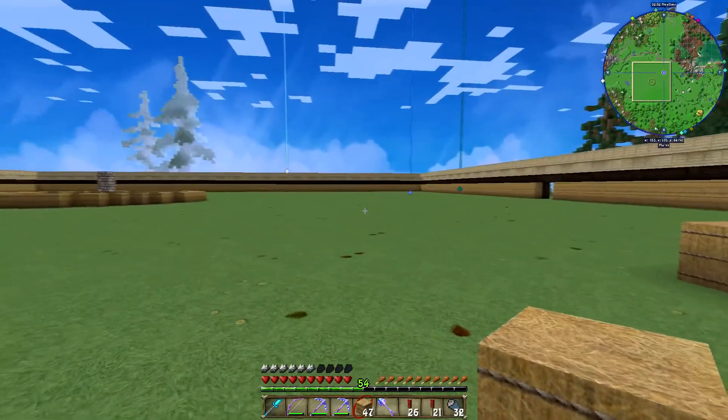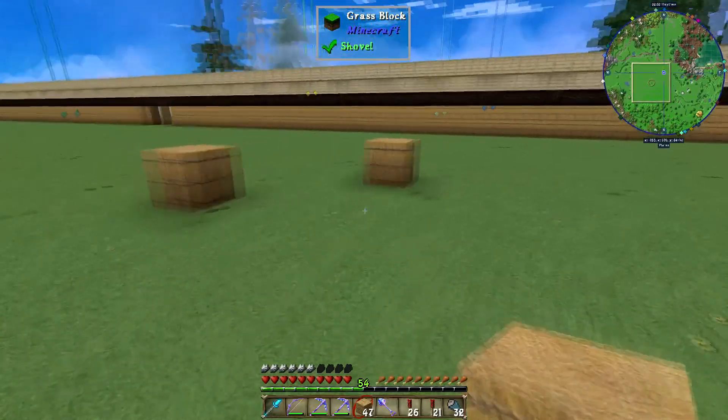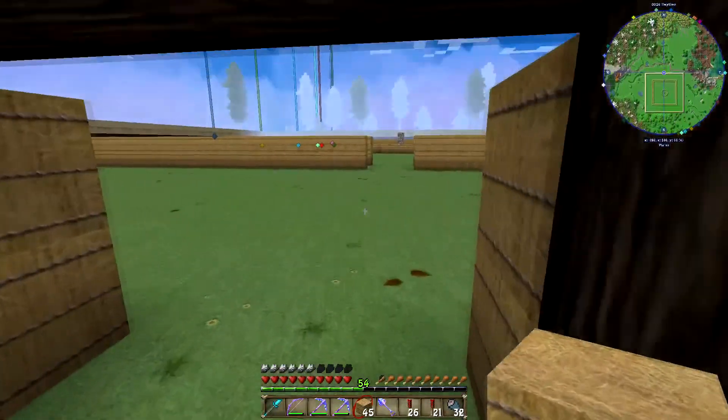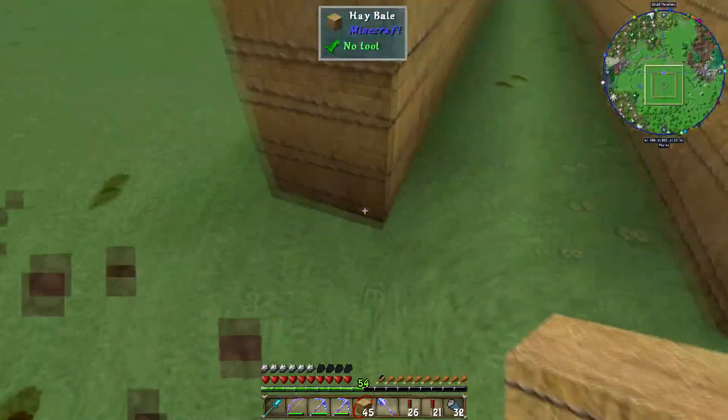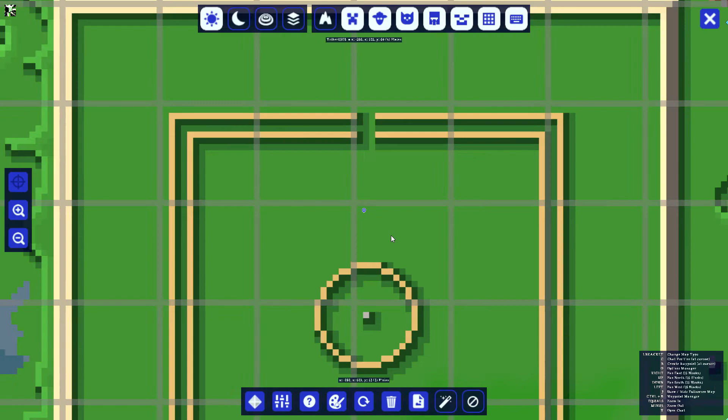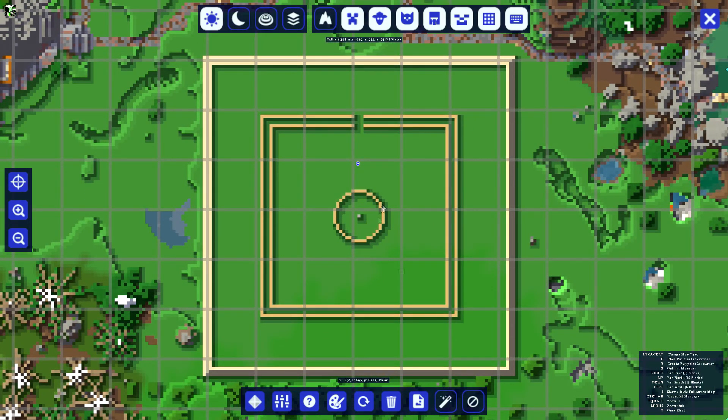We'll get all the walls set in and then explain how some things are going to work. The basic walls are set up — I left this area open so we can see what's going on. Looking at the map, we have the outer box and the inner box. The reason for having both is so that when you come in, you can't just follow the right wall, which would eventually lead you to the exit. We want to make things more difficult — you have to find your way through the outer box to the inner box, then through the inner box to the treasure room.